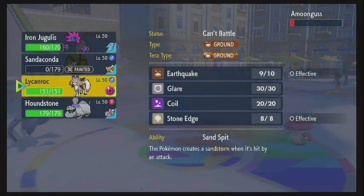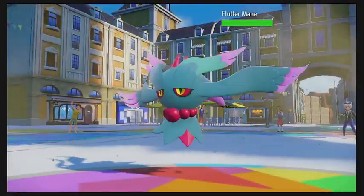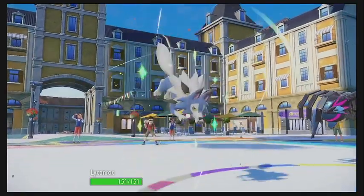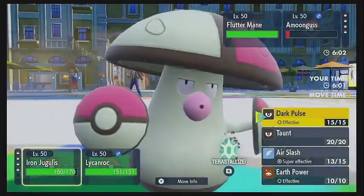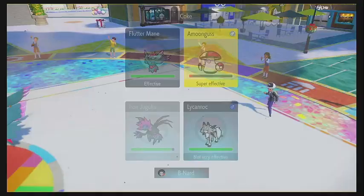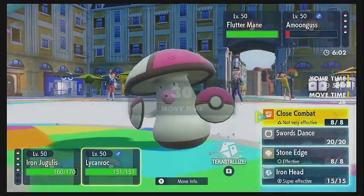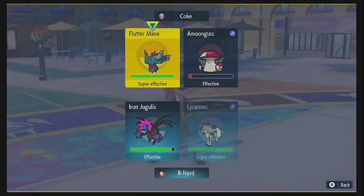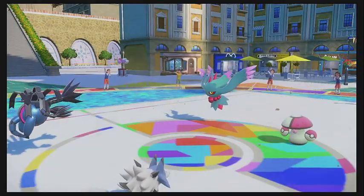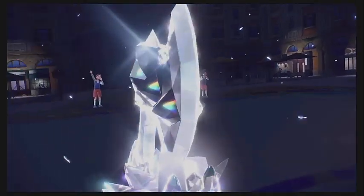They're going to take Sand damage on the Amoonguss too. This is a perfect opportunity to come in with our Lycanroc, as we have Sand Rush on the Lycanroc, so we're going to have our speed doubled. They're going to come in with the Fluttermane once again. There's no reason to switch — we're just going to go ahead and Air Slash on the Amoonguss with the Jugulus. And then we're actually going to pop our Terra with the Lycanroc, Terastalizing into a Steel type, and go for a Tera-boosted, max-attack, Life Orb-boosted Iron Head on the Fluttermane.